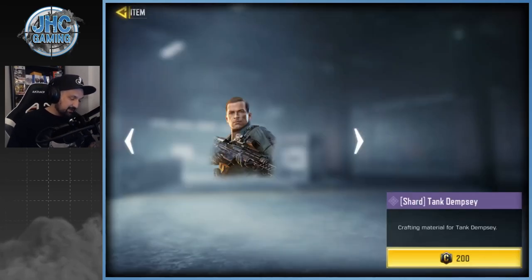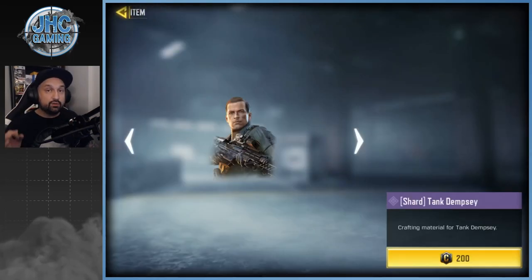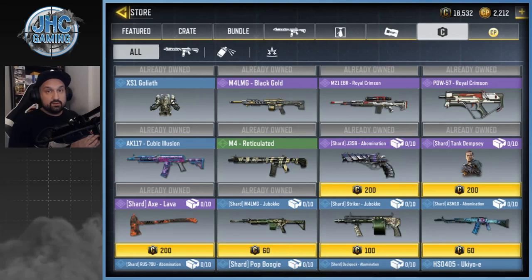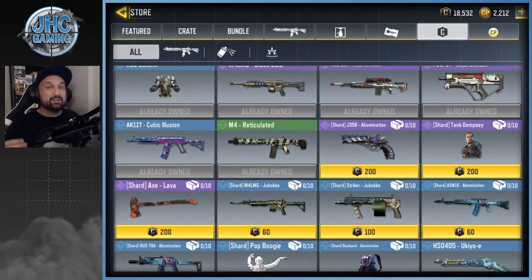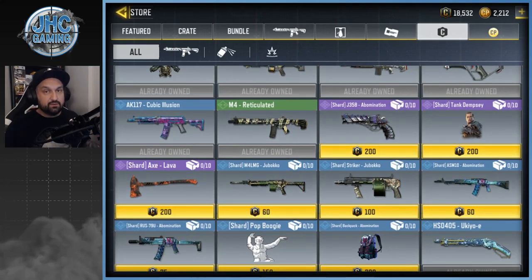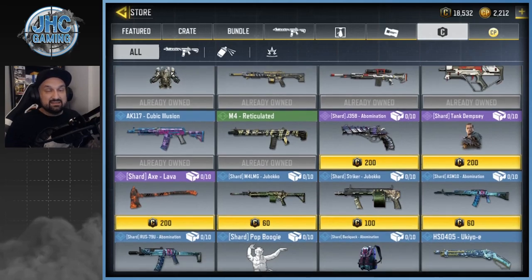Also in the credit store is Tank Dempsey, which is a much longer grind. You can buy 10 shards per day and need 100 shards total, so that's 10 days minimum — but the cost is 20,000 credits for all the shards combined. That's a significant grind for free-to-play players. I'd say start saving credits if you really want it, but don't gamble by buying shards until you're close to having enough credits to finish, in case they remove it.